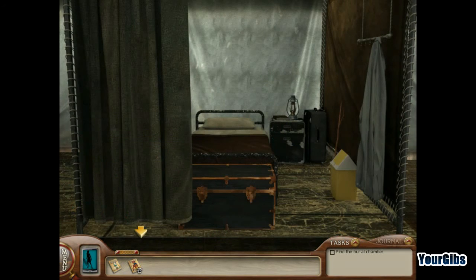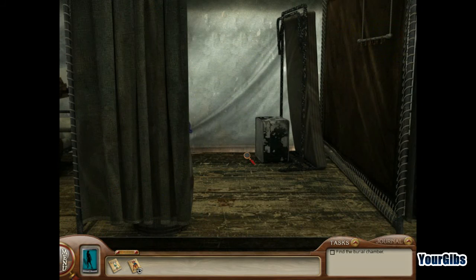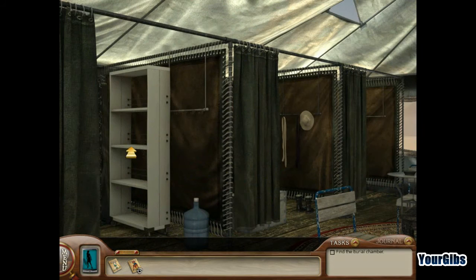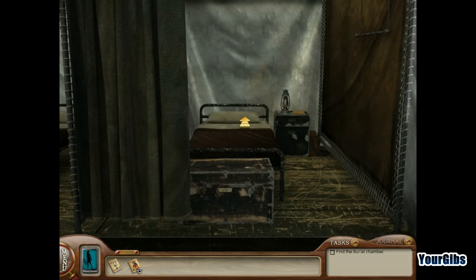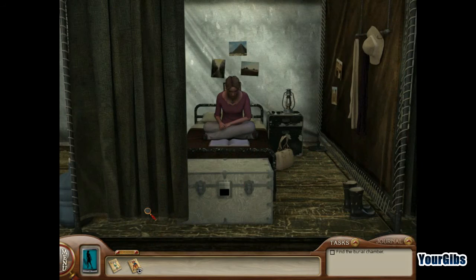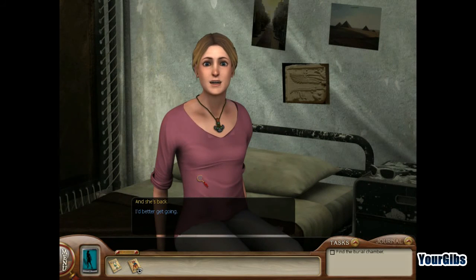Let's get out of here and check the next one. Whoa! You cannot go back there. I'm looking for Professor Boyle's notes. His notes are off limits. He wants me to have them — call him if you don't believe me. I will. Trust me. Okay, then do it. Did you call him? And she's back. I'd better get going.